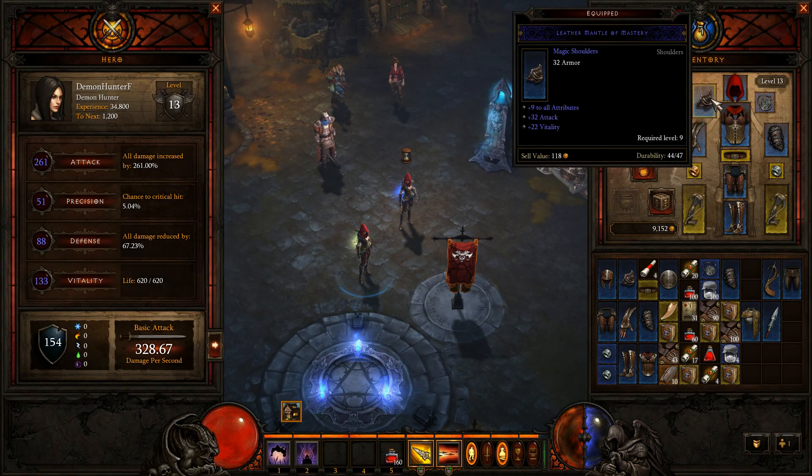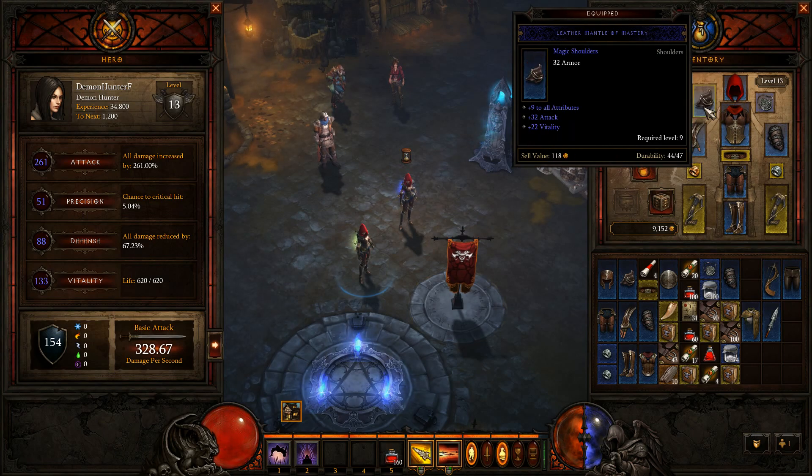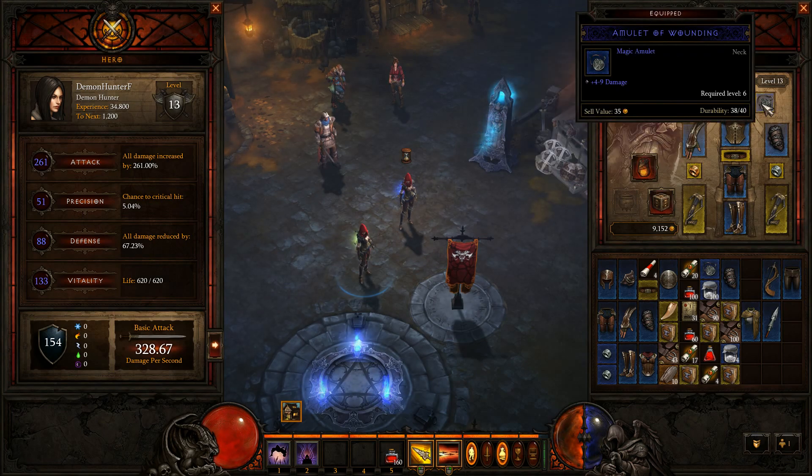Seven attack helmet. Pretty much own his shoulders. It's 41 — it's gonna be 41 attack because it's 9 attributes and 32 attack. So that's 41 attack there.